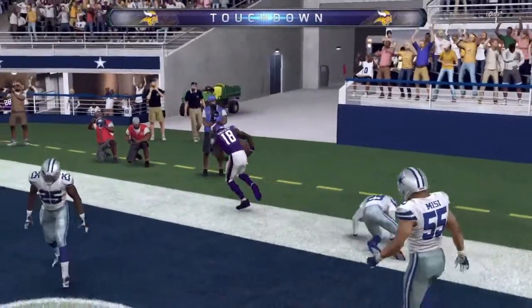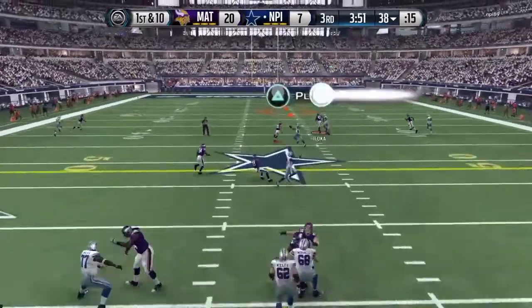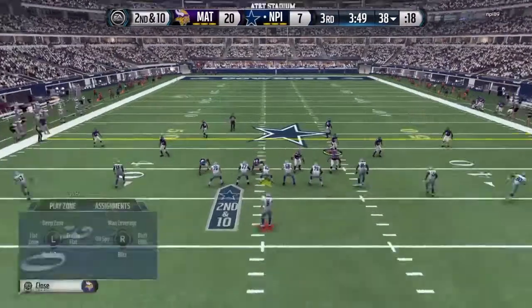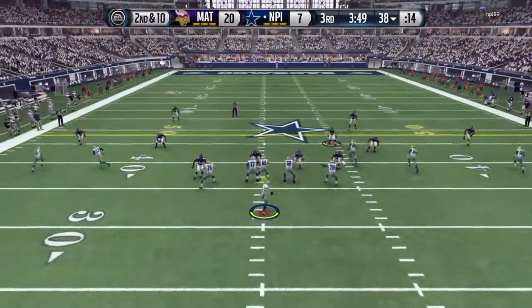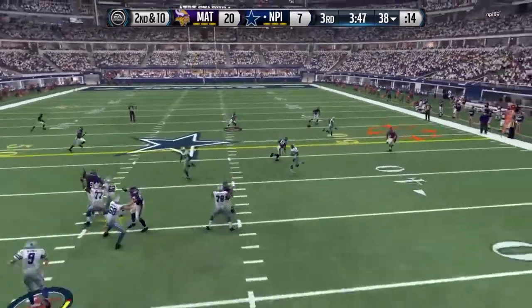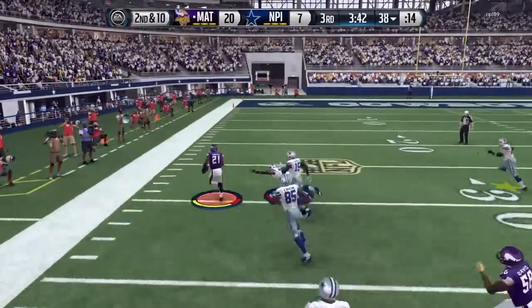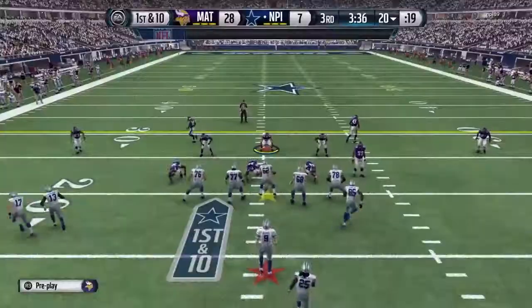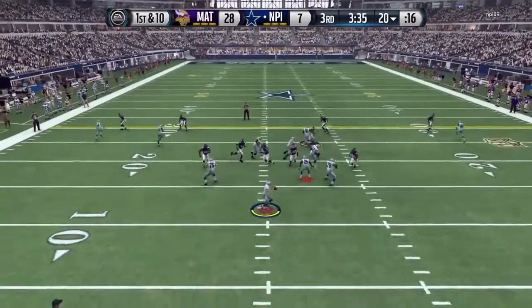This guy is definitely not too good, I gotta say. AJ Green just beasts on him. This guy is not that good, and I'm not very proud of beating the crap out of him. I mean, I thought you guys wanted to see me just beat down on someone. This guy was not very good at usering either. That was Sean Smith taking it all the way back — now it's gonna be 28 to 7. We're just showboating, trying to get him to quit.